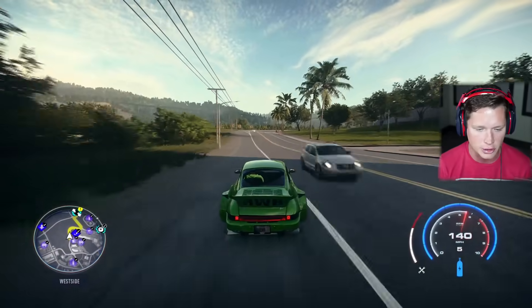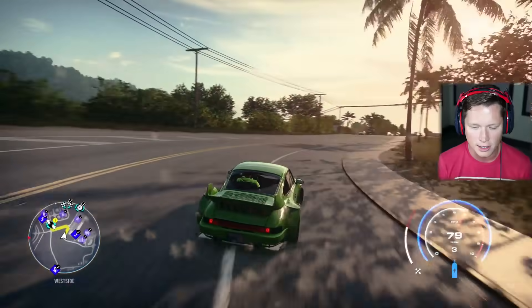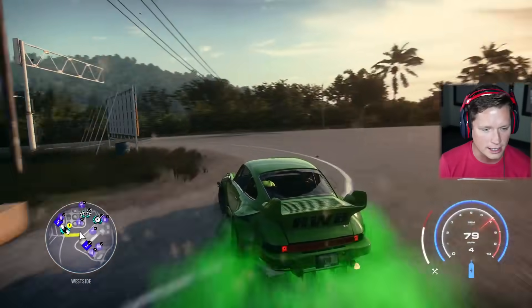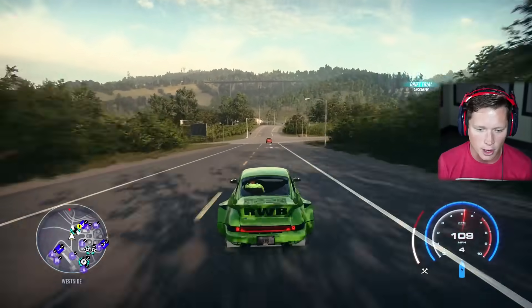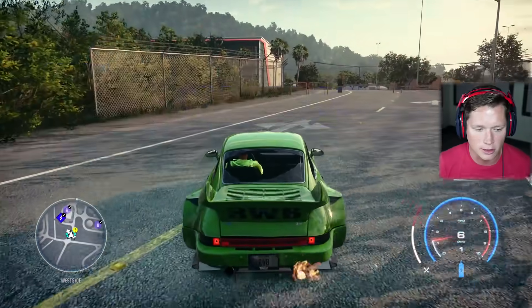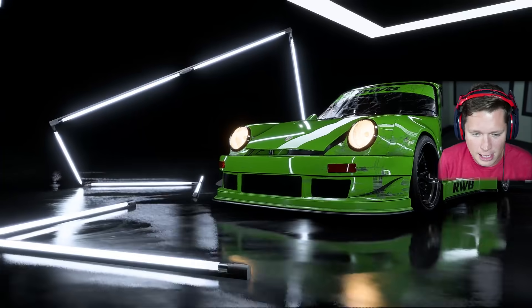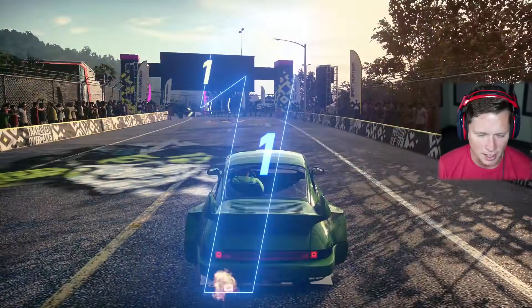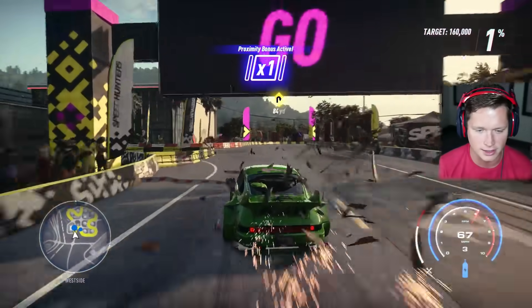We're going to try a little drift track. You guys remember the last drift event that we had to do that was like crazy around the sewage treatment plant or whatever? That's the one we are going to do right now. It's got nothing but sweeping turns — it's literally perfect to test out a car like this. I think we're going to kill it. Car's a little beat up, but I think she's still going to be able to perform. So here we go — we've got three laps, target score of 160,000.